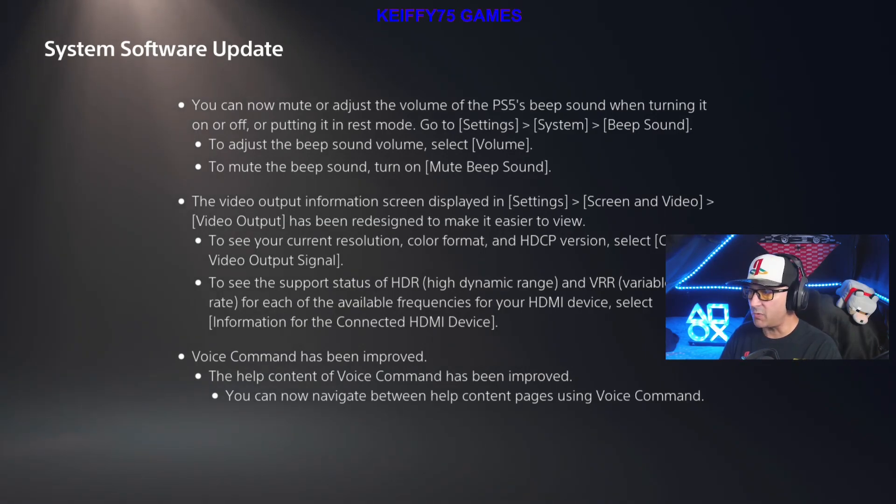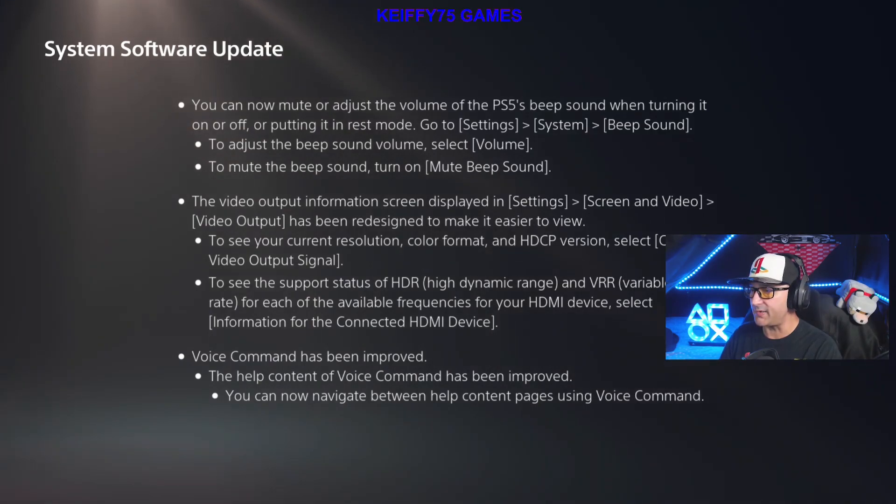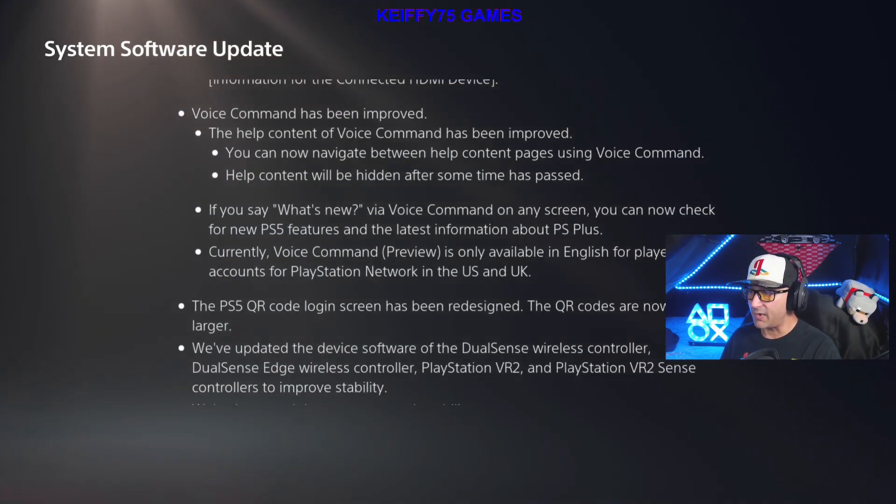The video output information screen displayed in Settings > Screen and Video > Video Output has been redesigned to make it easier to view. To see the current resolution, color format, and HDCP version, select Current Video Output Signal. To see the supported status of HDR (High Dynamic Range) and VRR (Variable Refresh Rate) for each of the available frequencies for your HDMI device, select Information for the Connected HDMI Device.